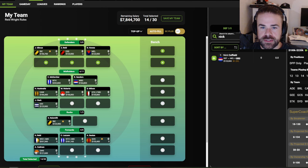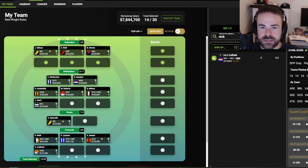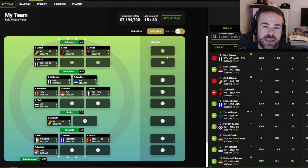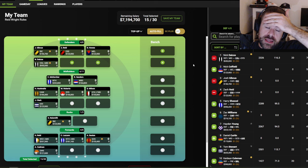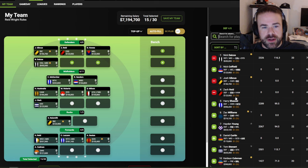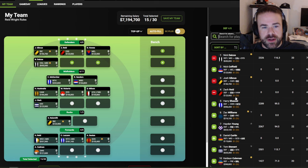Defenders — we start with Nick Dacos. He's been in my side all preseason and that's not changing. I think he's going to be D1, with a chance he's M1. He scored 130 with lower time on ground than expected in an absolute thrashing — probably a good sign. He had cramps for the last five to ten minutes and could have gone higher. There's no one else to take points off him in that side. In a year where I tweeted there are 14 defenders I could see being top of the line, I'm still very confident Dacos would be number one.